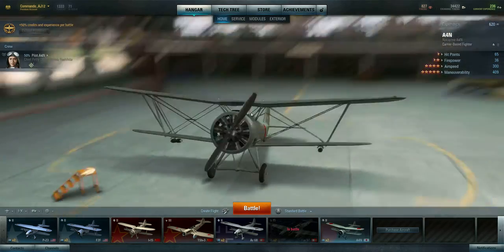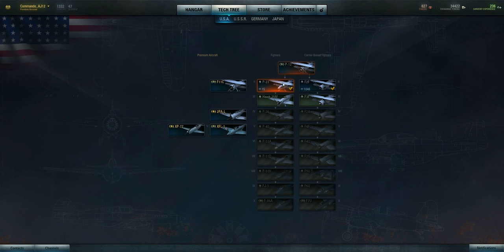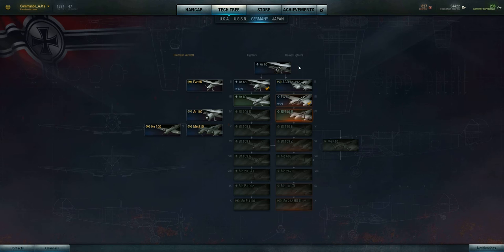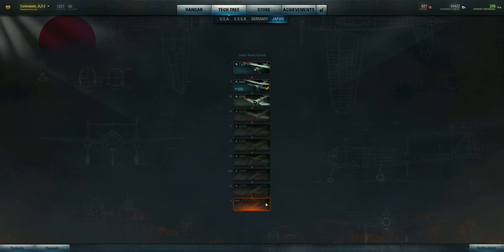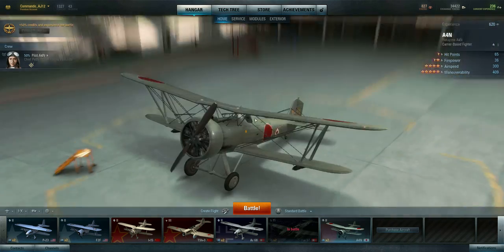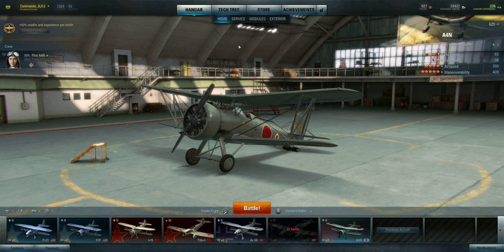So this is the Japanese. I haven't even shown you the tech tree yet. You've got the United States, which has fighters and carrier-based fighters. USSR has attack aircraft and fighters. Germany has fighters and heavy fighters. Japan has carrier-based planes. I hope they add British, because I really want to fly a Spitfire — even on one of their wallpapers they have a Spitfire.